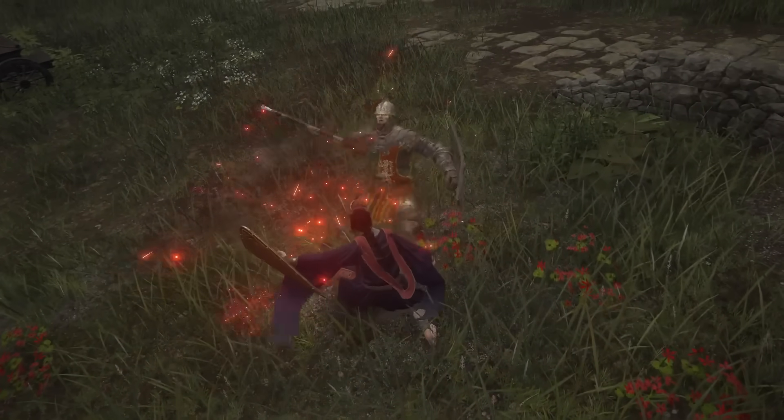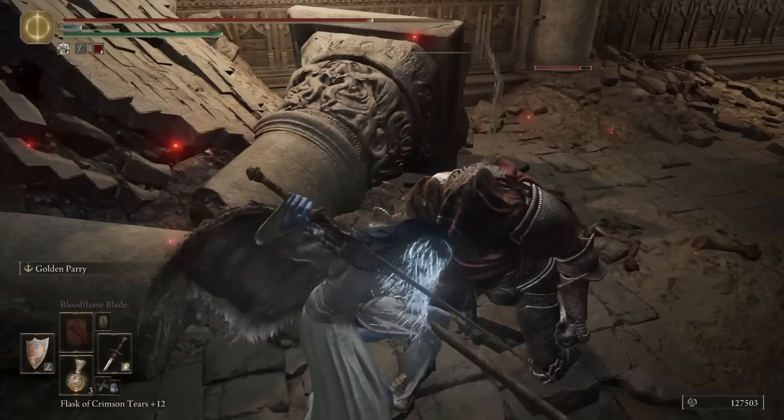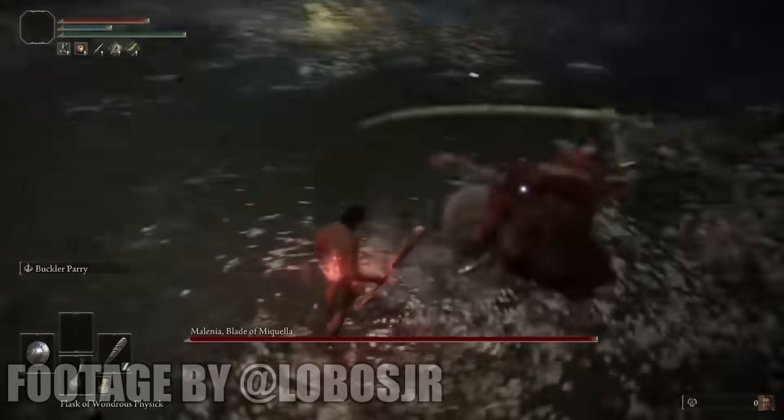In case you're not aware of it, parry is an Elden Ring mechanic in which you use a tool to deflect enemy attacks and leave them vulnerable to a critical hit. Mastering this technique may not be exactly crucial to complete your journey, but it's certainly very useful.